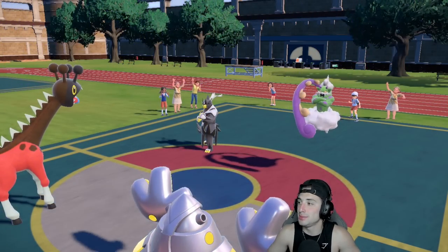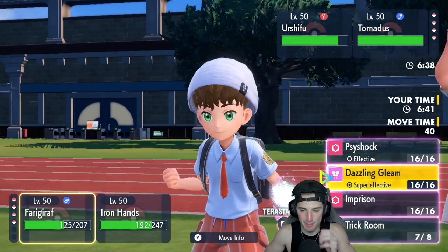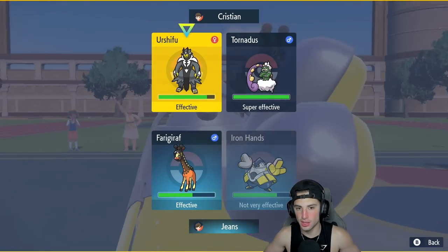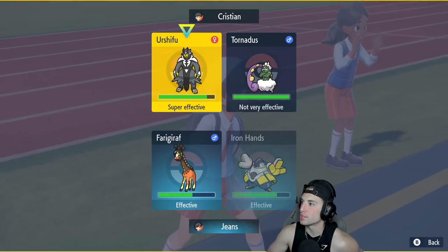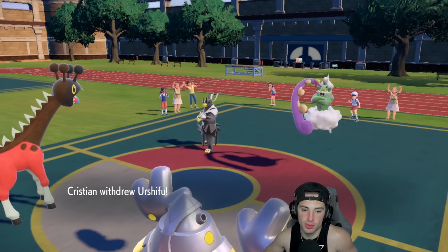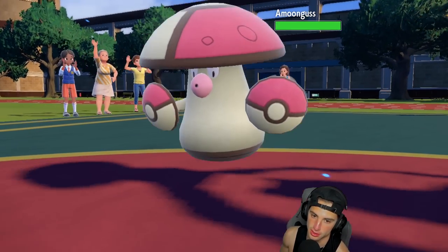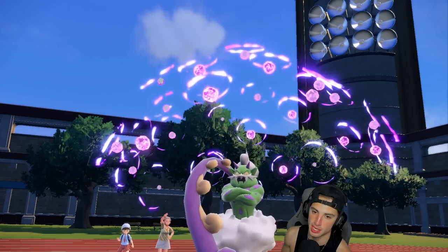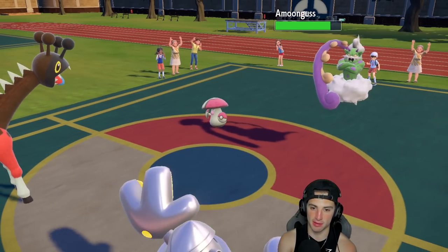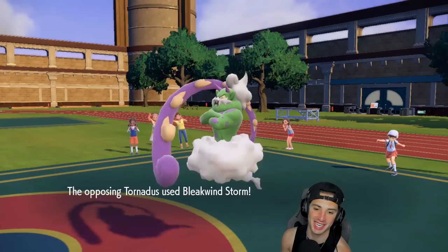Dark Urshifu withdraws and Amoonguss comes out. I throw a Drain Punch — does about five damage, I get back about three. Another Bleakwind Storm is probably flying. Rocky Helmet is doing me dirty again. Bleakwind Storm lands no problem and gets a crit on me. That's it — I'm bringing out Clodsire! That critical hit is just absurd. I really wanted Farigiraf there to throw a Psyshock into the Amoonguss side. That would have been great, but now I have to deal with this.